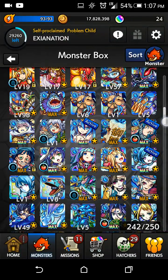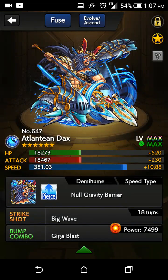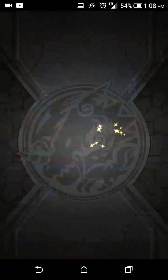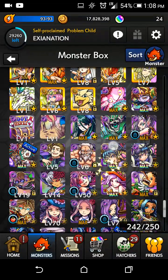Before I end this video I'm gonna show the evolution of Dax. His evolution: pierce, null gravity barrier — he's a speed type, demi-hume class, and his strike shot increases speed. I've seen people do like 1.2 million with his strike shot. It's really good, just not like incredible.